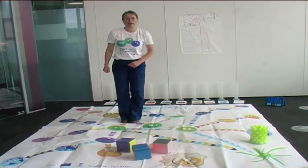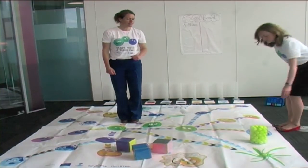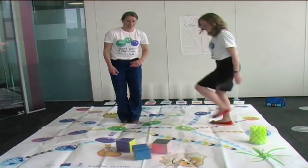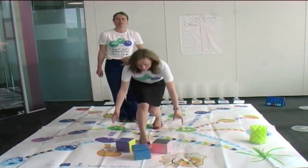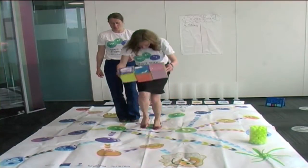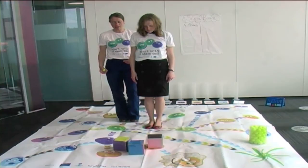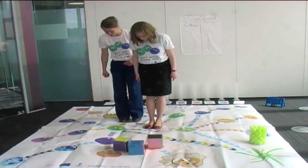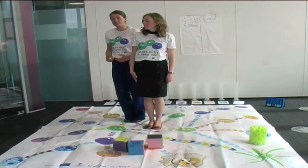If you have more than one player, your second player then comes to join you on the board. They get a stem cell, come to the centre, start as a stem cell, get the dice, and find out what the next move is going to be. We've got a yellow, a blue, and a black. Both players can play, and that's what makes the game more dynamic.